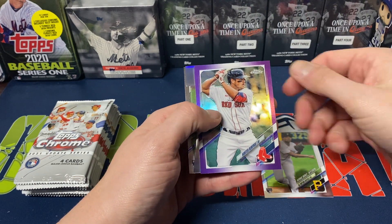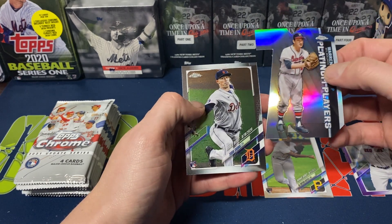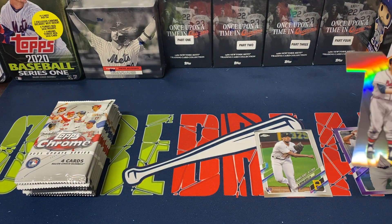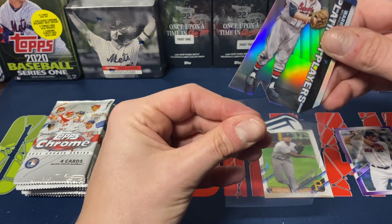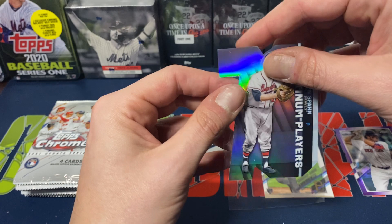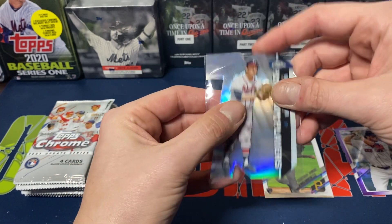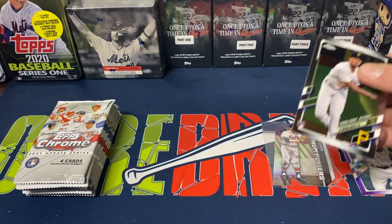Brian Hayes, rookie debut. Hunter Renfro purple. Warren Spahn. And Scooble to finish off that first pack. I kind of like these 70th anniversary die-cuts. I was a little hesitant on them, but they are growing on me — they look sharp with the chrome. I'm enjoying them, I kind of like them. I may try to piece together that set, not too sure, I haven't really decided yet.